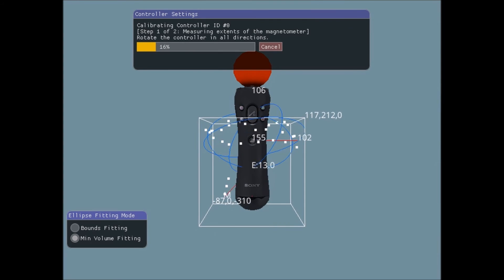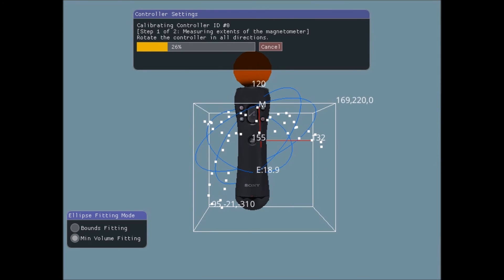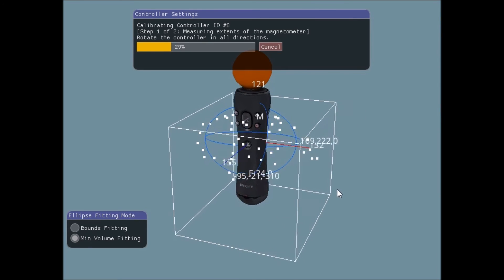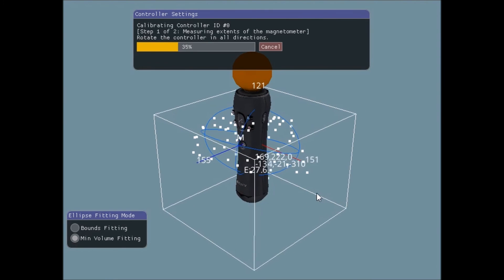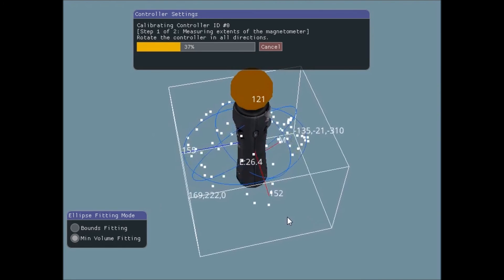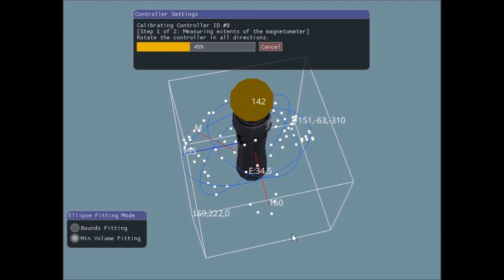The one I implemented initially was a minimum volume ellipsoid fit, where it tries to shrink the volume as much as possible to fit the data points, even if that means some of your data points will lie outside of the ellipsoid you compute.